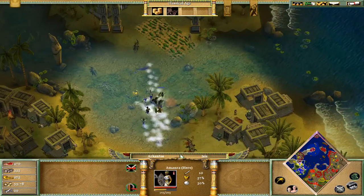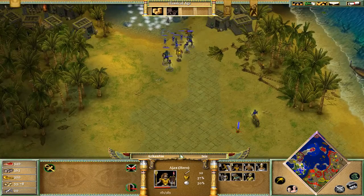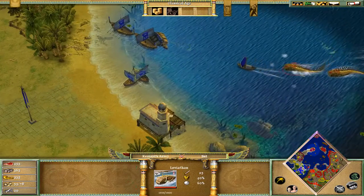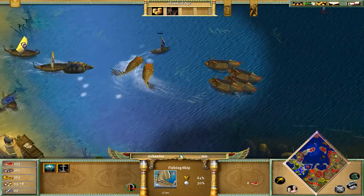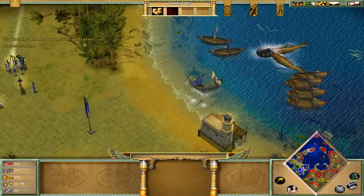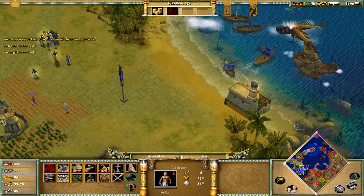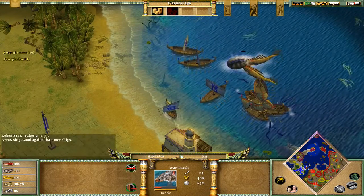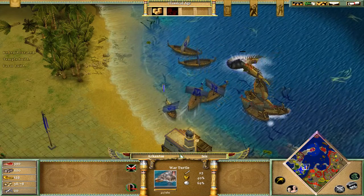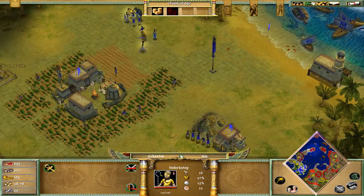Here we'll destroy this crocodile but we must not go very deep. Our enemies have already attacked us — that is not nice. We must protect ourselves with the navy too. I think our war turtle is dead if we don't do anything. So we have the pharaoh healing the war turtle.